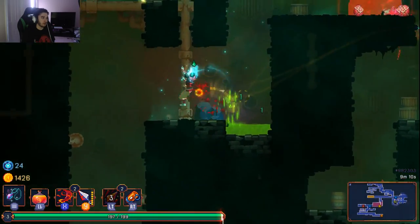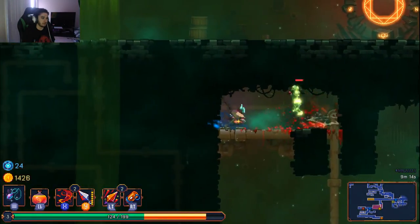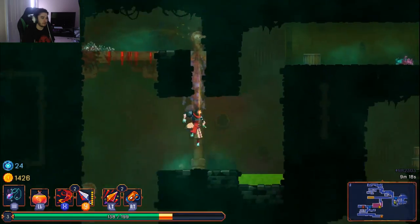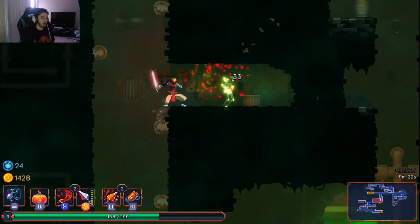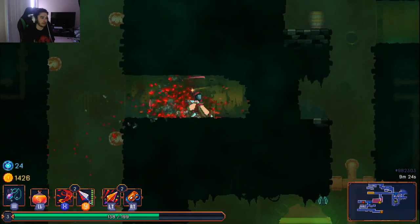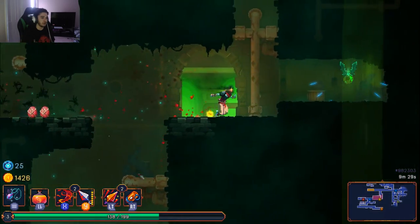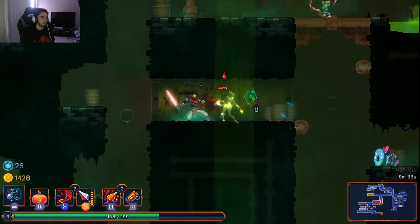Not all monsters can be cheesed. There are elites that can spawn, and when dropped below about 50% health they have an enrage mechanic — they start teleporting to you constantly, making it a lot harder to stay in a safe spot and try to off-screen them.